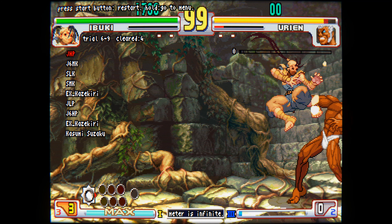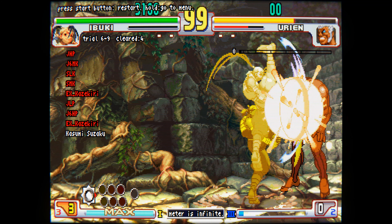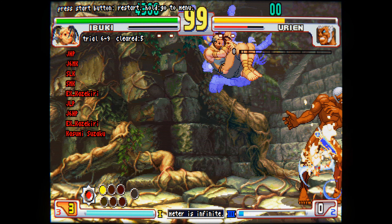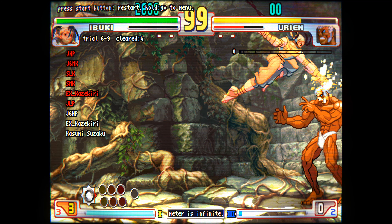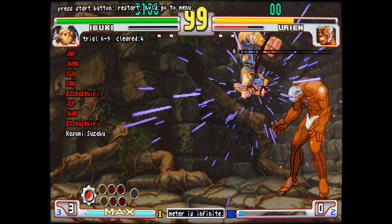Here you have to hit the jump-in really high up. Try to aim for Urien's hair, then do the ground target combo to DP as soon as you land. The rest of the combo you have to hit as soon as you're able to as well — both the second air target combo and the EX DP right as you land.